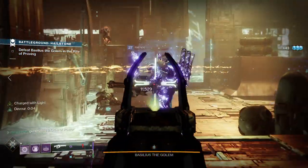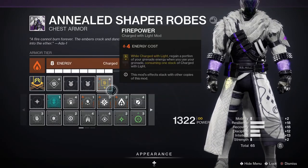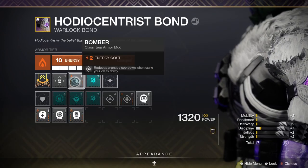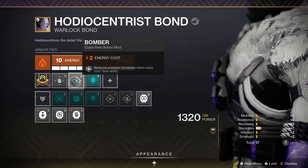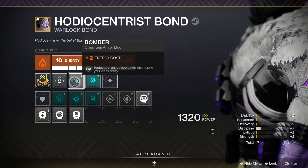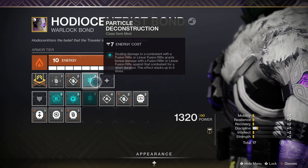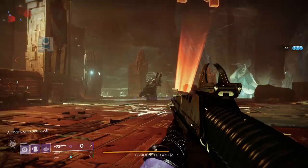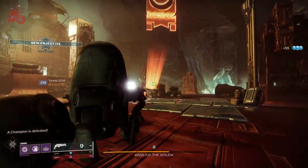Charge with Light is really important and works with our next mod: Firepower. While Charged with Light, you regain a portion of grenade energy when you use your grenade, consuming one stack of Charge with Light. I'm also using Bomber on the class item — this reduces the grenade cooldown when you use your class ability. Finally, I'm using Particle Deconstruction, which works great with my power linear fusion rifle.